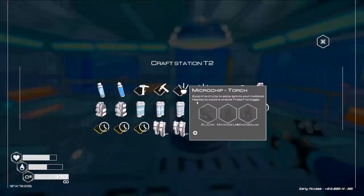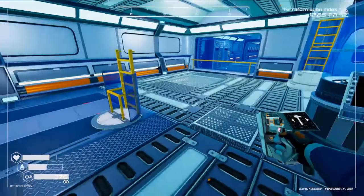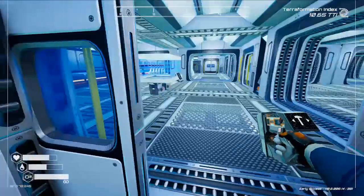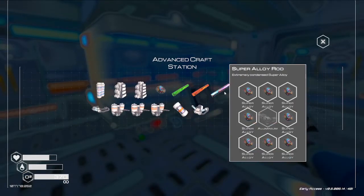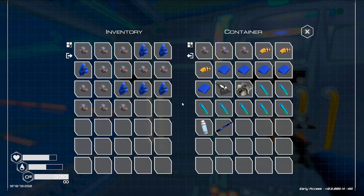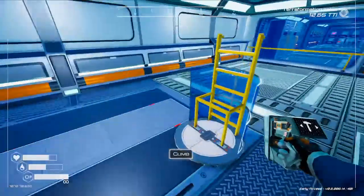First, the exoskeleton tier 3 — we need a super alloy, a uranium, and an exo, which I can actually make. I can make this super right now. Oh no, I need aluminum. Nope — okay, so we're gonna have to go down and pick up aluminum.